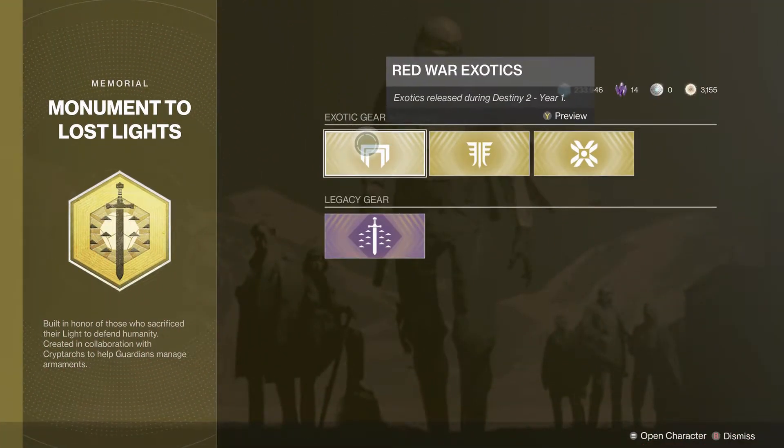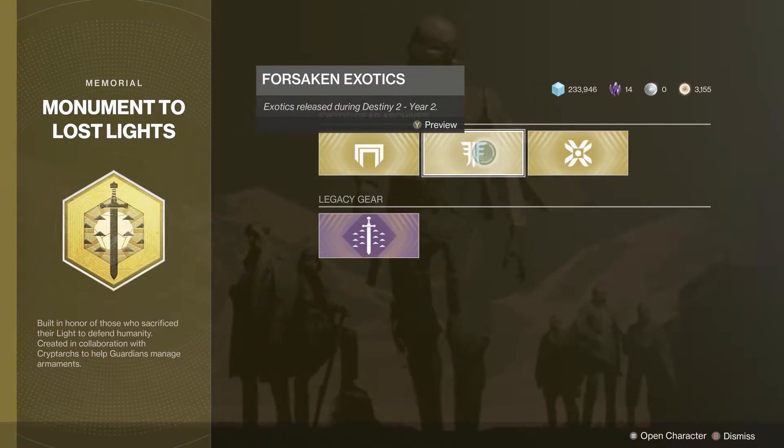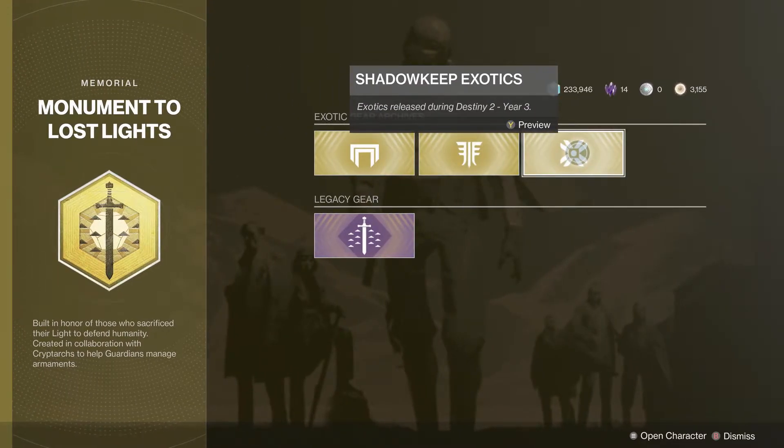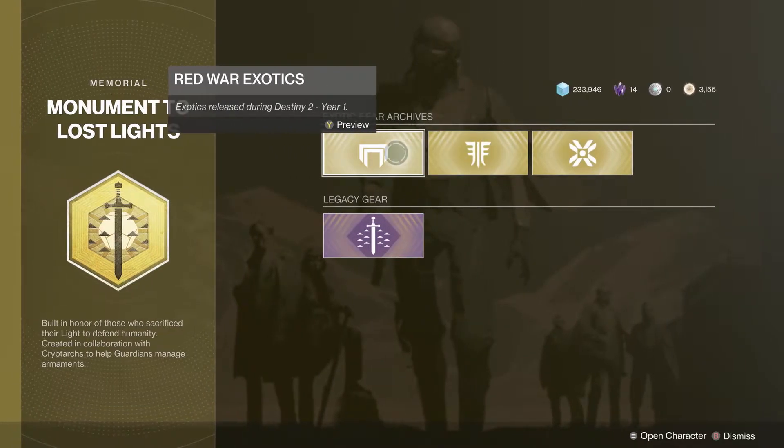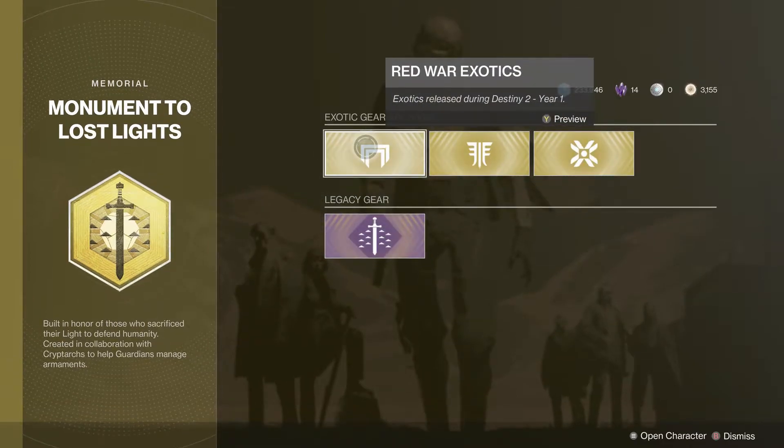These are split into three exotic categories — the Red War exotics, the Forsaken exotics, and the Shadowkeep exotics. If you're not sure exactly what you're after, just have a little look through all of them. And just down here you've got the Legacy gear, which needs slightly different stuff to unlock.